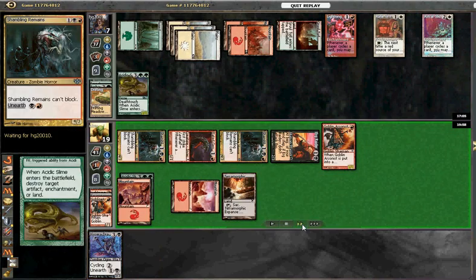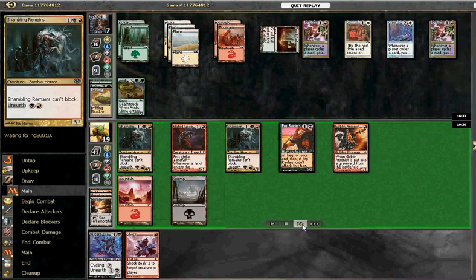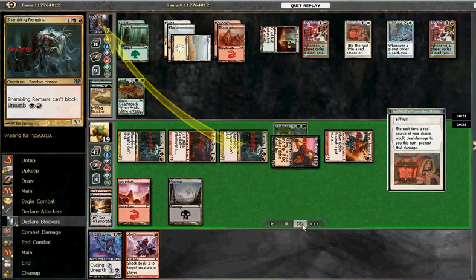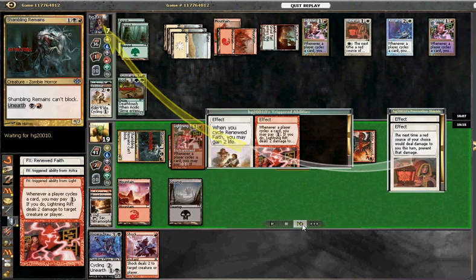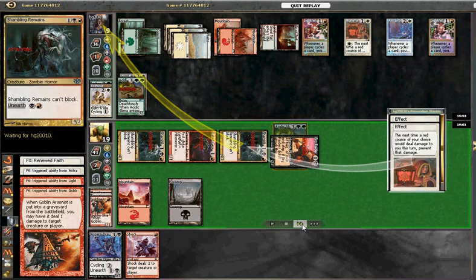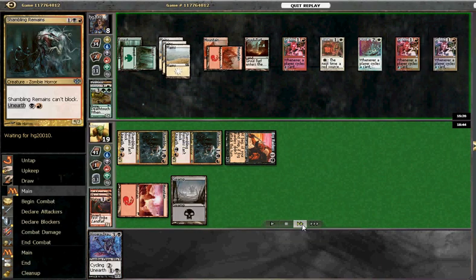With so many permanents in play, he can prevent most of the damage from our creatures — if not all. The Lightning Rift helps him kill off some of our creatures. He just has more Lightning Rifts, so all bad news for us. Trying to force through damage, but red-black is not too great at dealing with enchantments. He kills off our Geopede and our Arsonist.